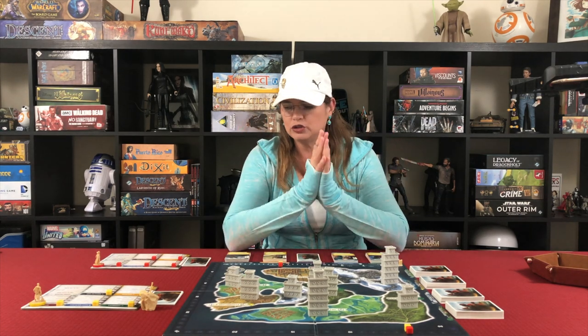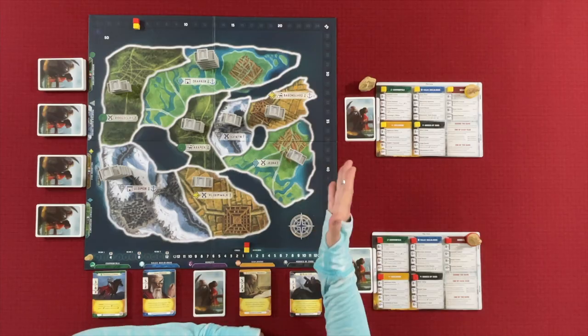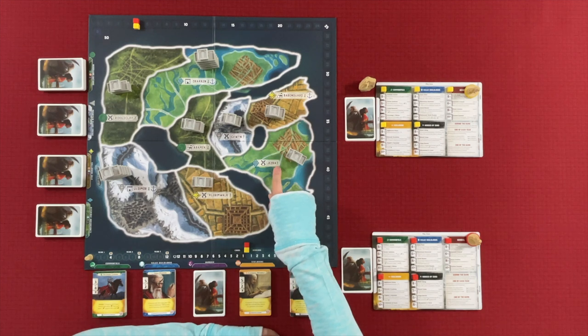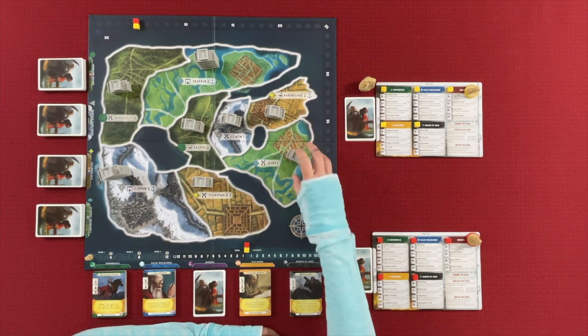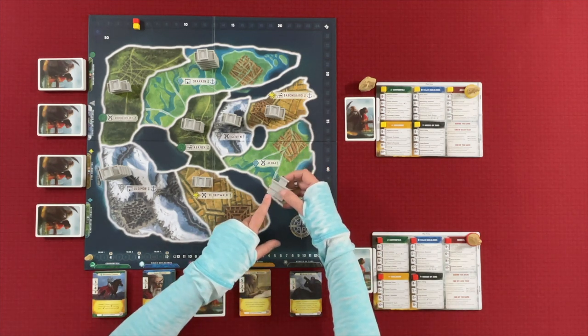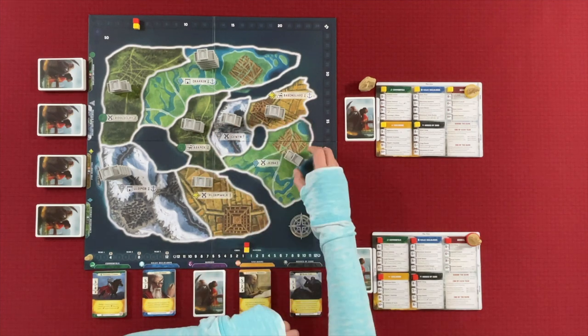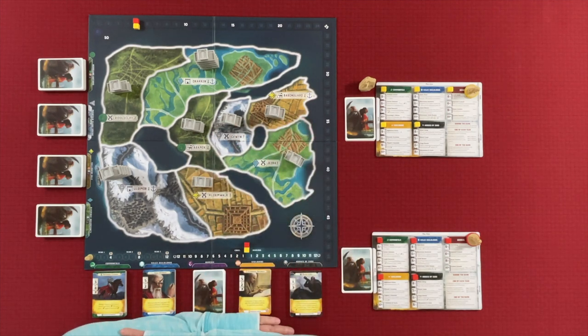The next thing we need to do is set up defense in the provinces. It's really easy to do — there is a little number next to the name of the province, and that's going to tell you how much defense. Every little piece here counts as one defense. So if it says seven, you place seven pieces. I already went ahead and did that all over the board, so that's already set.